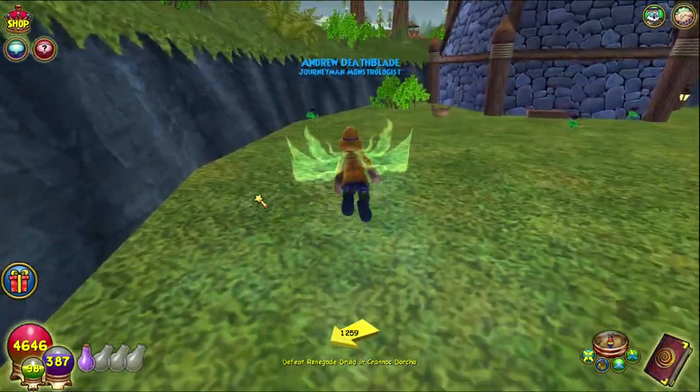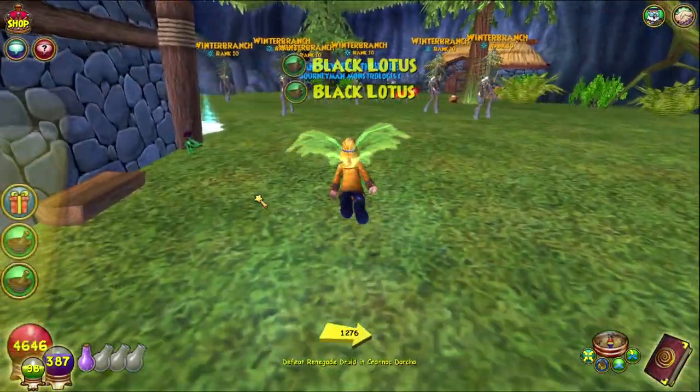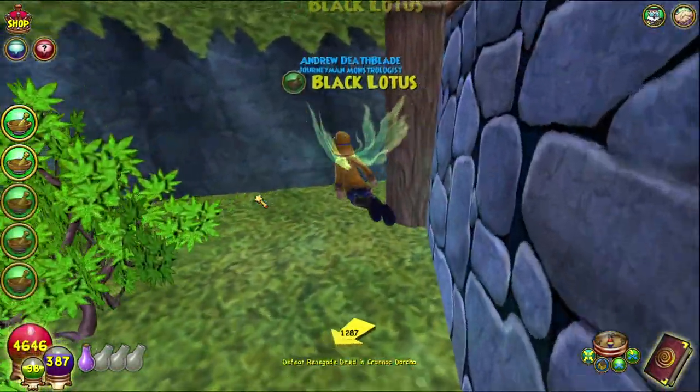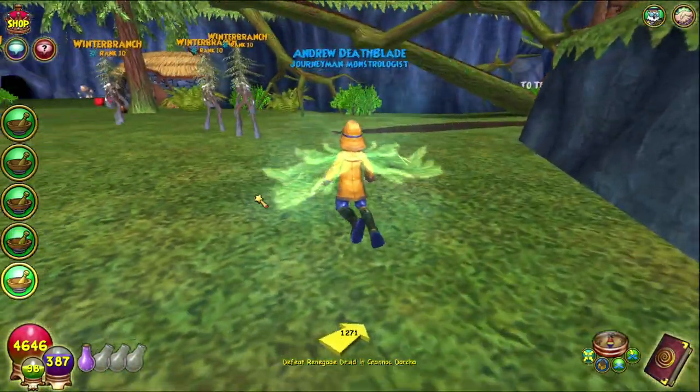Over here there are three Black Lotus spawns that you can just grab. One here, one over here, and one here. Sometimes instead of one of those, there's one behind here, which you can also get. There will only be three in a world, and then basically you can hop worlds.